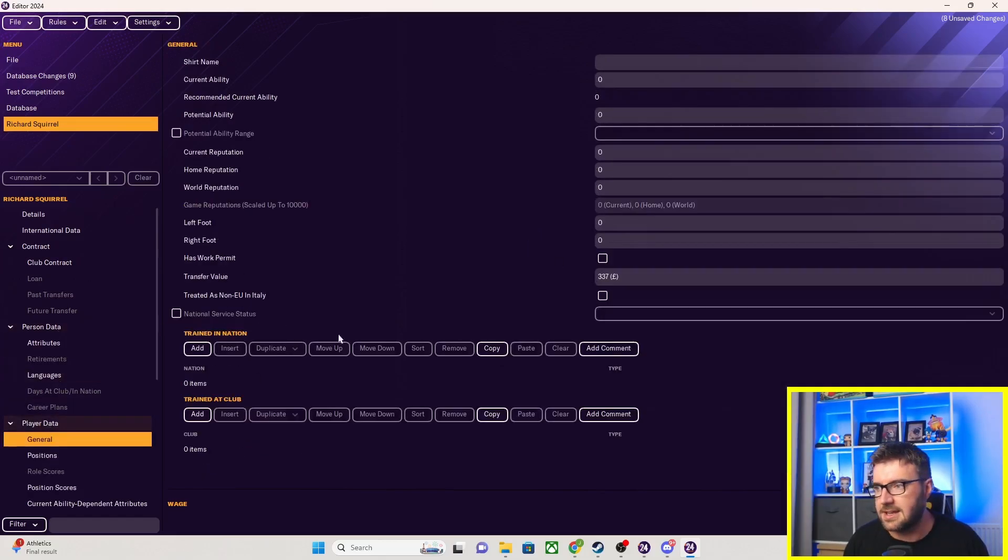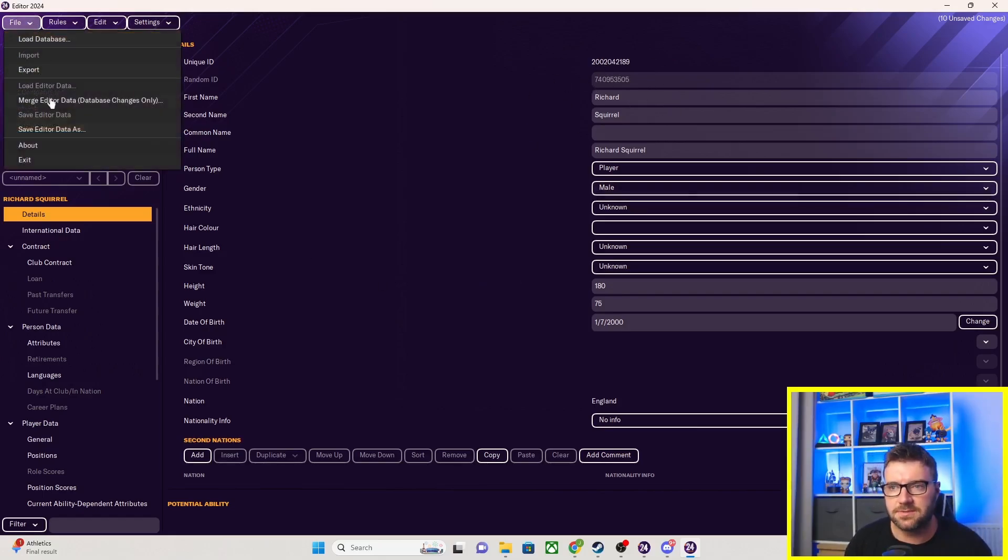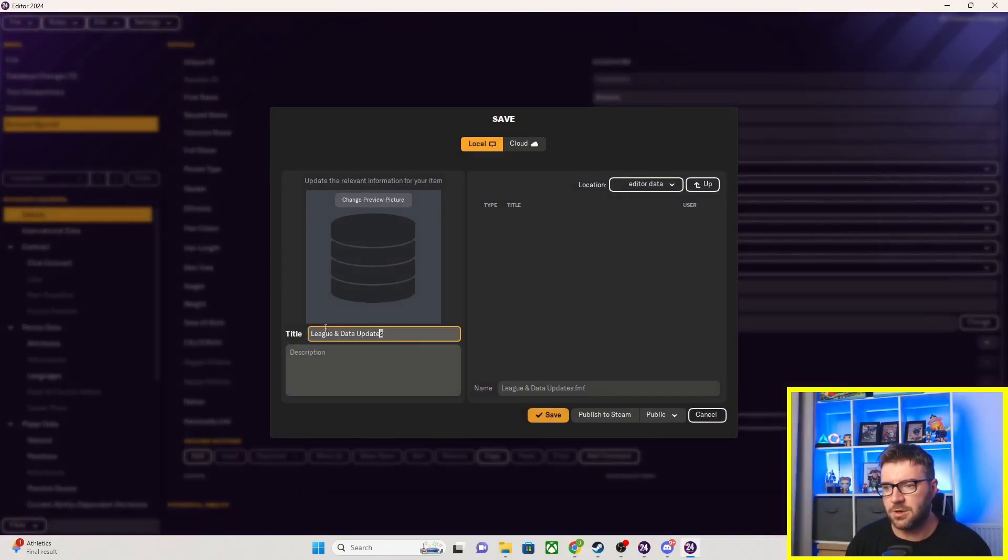In player data, we'll just give him a current ability of 200 just so we know he will turn up in the database. There's a random ID and a unique ID here — ignore these for now, we will see these in the actual base game. We're going to go to File, Save the edited data as, and we're going to call it the Richard Squirrel database. Data saved.